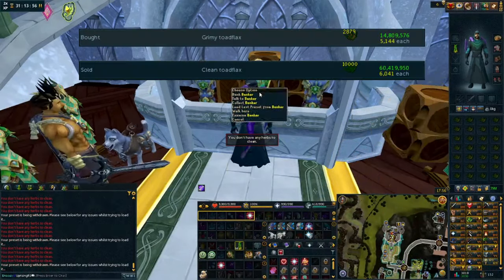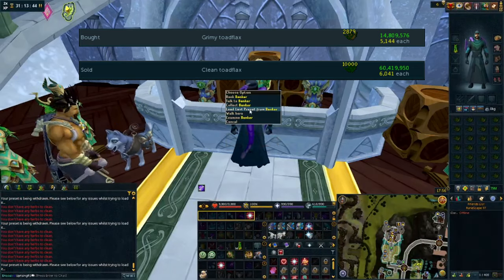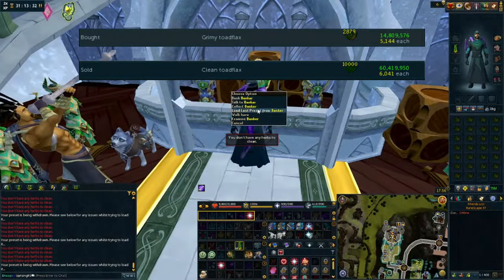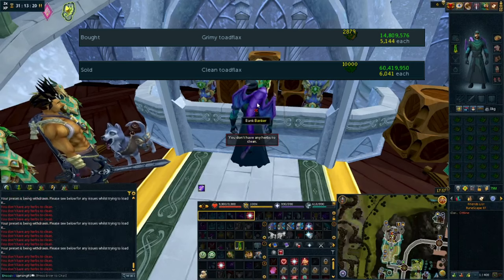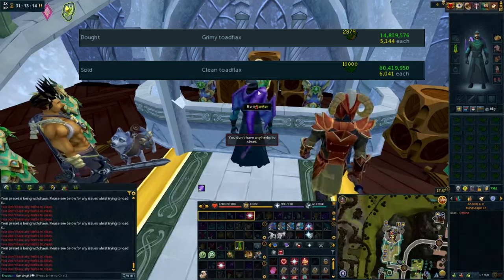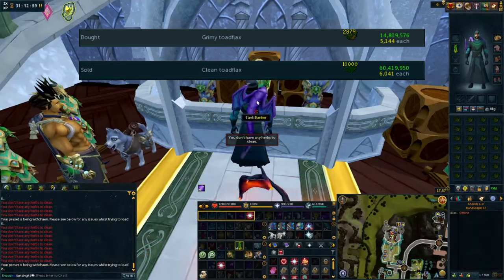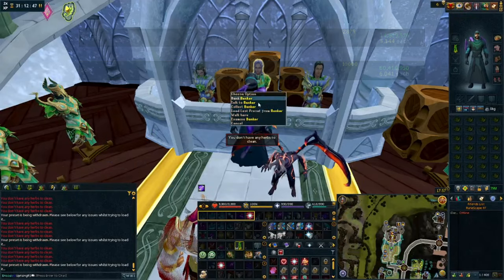Now everybody who's been watching my videos knows I love to show my work. I've been slow buying all the grimy toadflax at 5,144 each, and I was trying to sell them around 6,000, but they actually sold for a little bit more at 6,041 — which is about 900 GP profit per toadflax cleaned. That comes out to about 9 million GP per five minutes of just cleaning grimy toadflax.